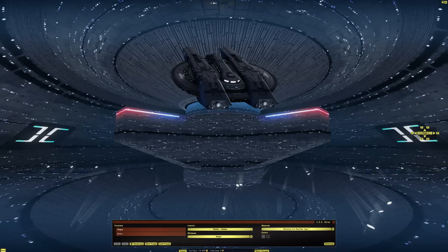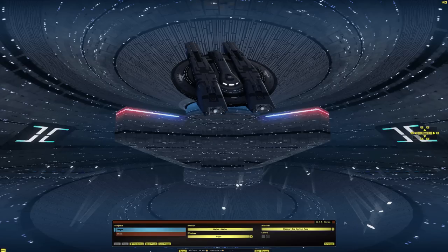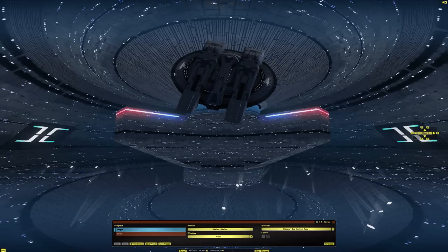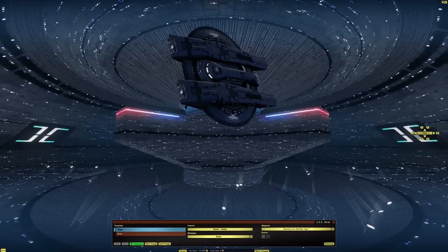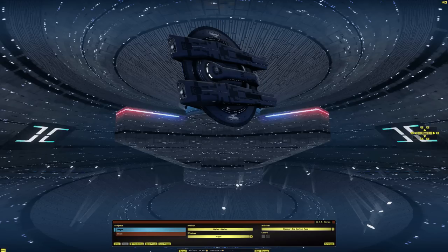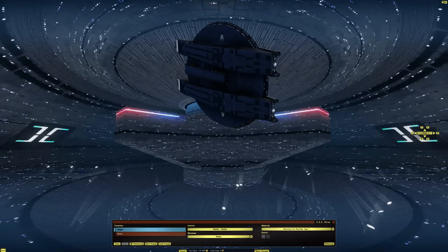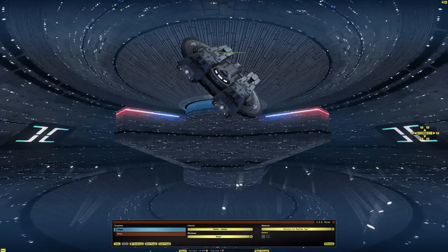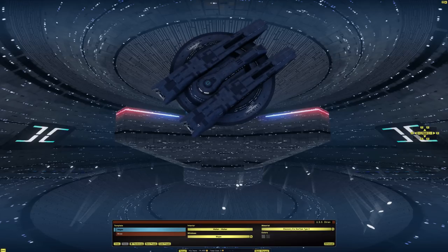Here we are in the ship tailor looking at the McGee template. The first one is Discovery Era Starfleet Type 1 — this is the skin automatically applied when you select McGee. When you select Shran it's Type 7; when you select McGee it's the Discovery Era Type 1, and that was the skin we were just looking at outside of Earth Space Dock.